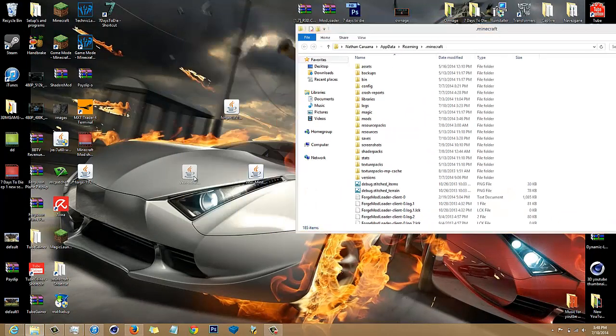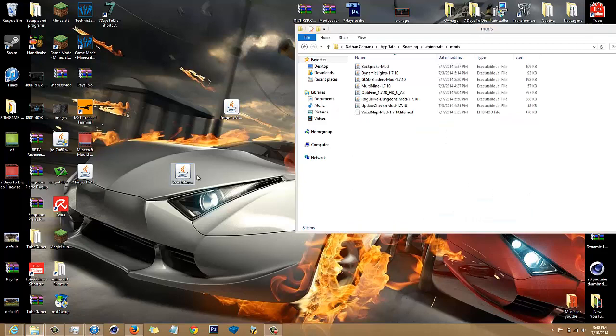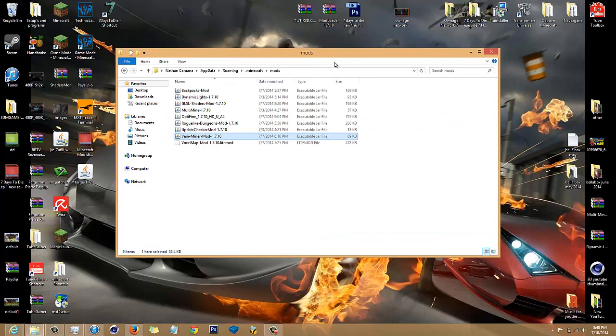Now all you need to do is take your downloaded VeinMiner mod, go to your mods folder, and just drag and drop it in. That's all you have to do — then run Minecraft and you're good to go.